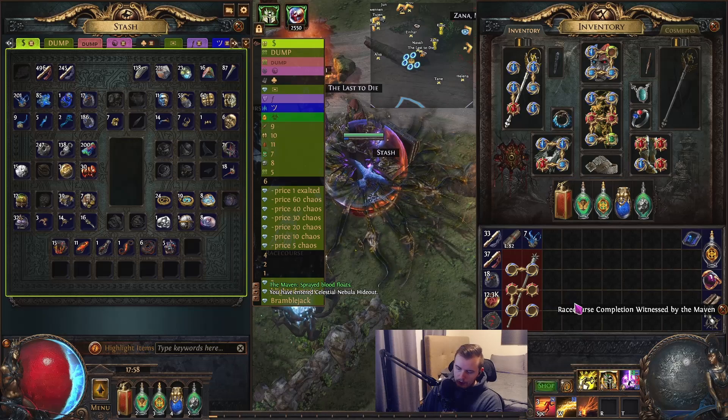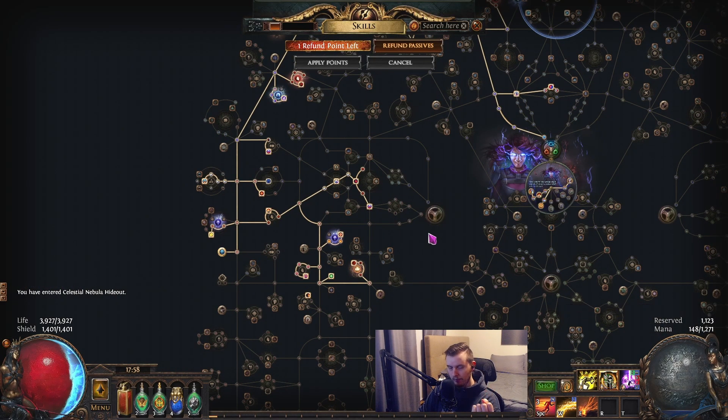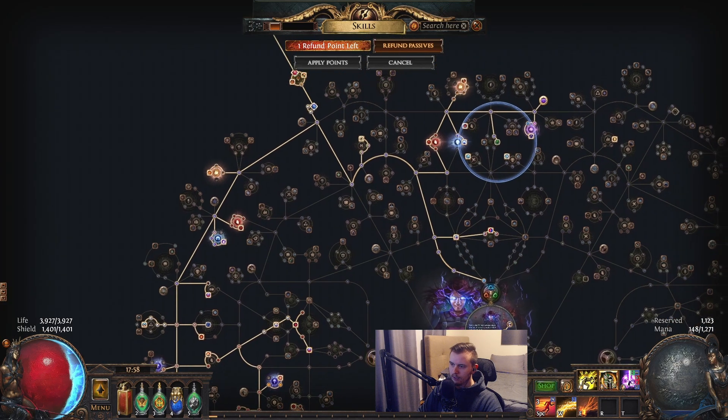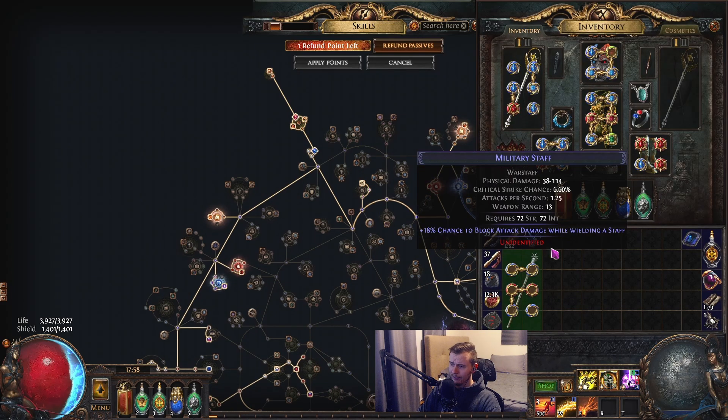As far as upgrades go, we're now focused more into being the hybrid build that was planned with block. We are into staff nodes now, so we actually do have block. Next is going to be Safeguard, because right now we are at 60% block and 24% block spell damage, so more spell block would be great. We'll be getting more block.